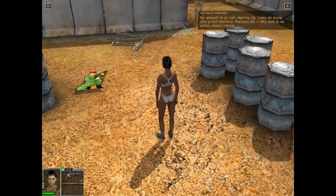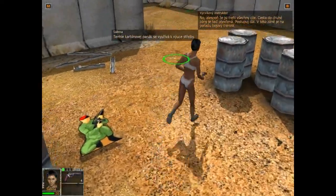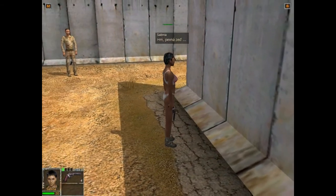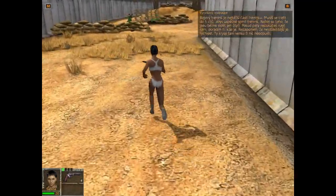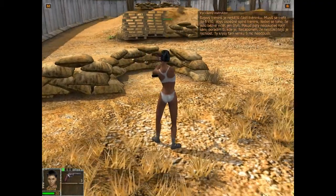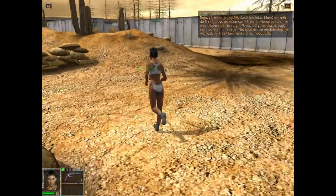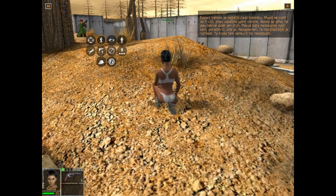Der Durchgang zur zweiten Parzelle ist jetzt offen. Dort findet das Geländekampftraining statt. Der Geländekampf ist die schwierigste Übung des Parcours. Hier musst du fünf Pappkameraden treffen, dann hast du das Training erfolgreich absolviert. Dass du nur vier Ziele siehst, hat nichts zu sagen. Wenn du das fünfte Ziel nicht selber entdeckst, dann lotse ich dich hin. Denk immer daran, dich schnell zu bewegen. Die ganzen Mistkerle da draußen sind nicht so freundlich wie unsere Pappkameraden hier.